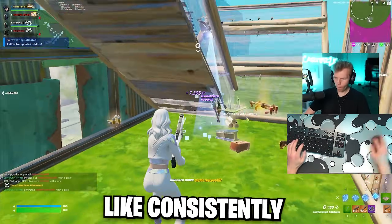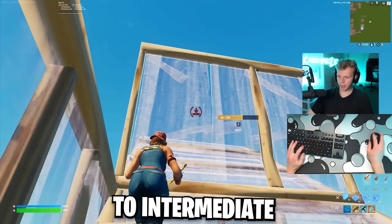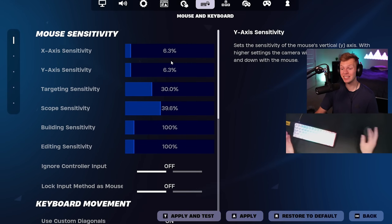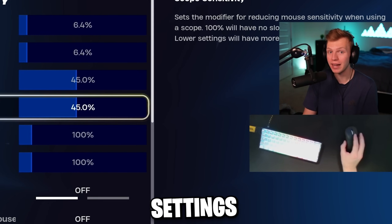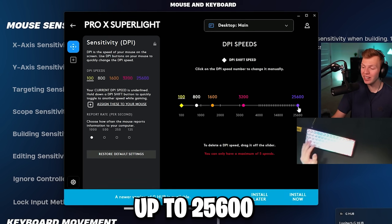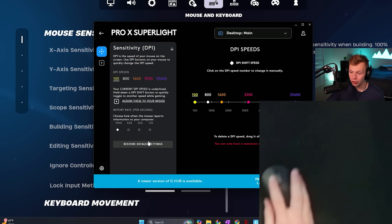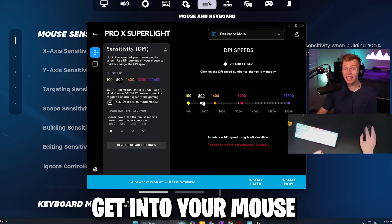I was hitting high-damage flick pump shots consistently, picking up the mammoth pistol and going nuts with it, and my builds and edits weren't too bad either. So I think this is a very good sensitivity for beginner to intermediate players. The player I modeled these settings from is Booga — I got this from him a while ago. His actual targeting and scope sens is quite a bit lower now, but I'm going to stick with mine. If you don't know what DPI is, it's not a setting in Fortnite — it's in your mouse settings. My DPI is set to 800, and it goes from 100 all the way up to 25,600, completely changing your mouse's sensitivity. So if you're going to copy my settings, you have to use 800 DPI, otherwise they'll be completely different. Make sure you can get into your mouse's software and change that.